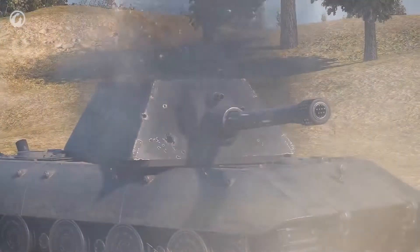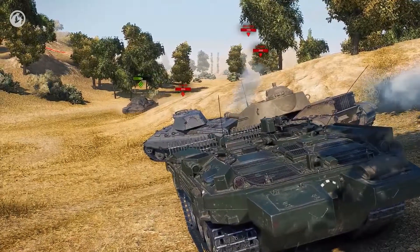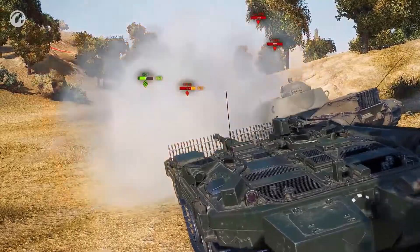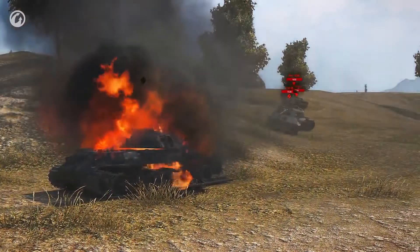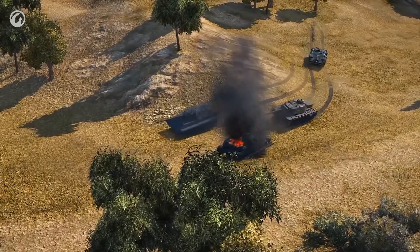Here you can see the E-100 trying to block shells with the front of her turret, and here's the IS-7 in a side-scraping position. In five minutes, you'll know what they are doing wrong. We'll tell you how to use your armor wisely and help you carry out personal missions.